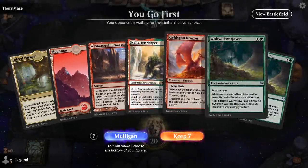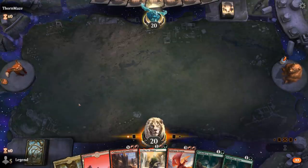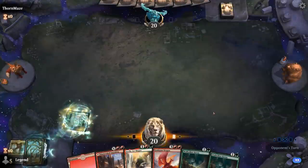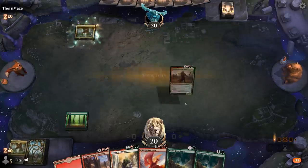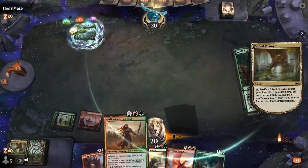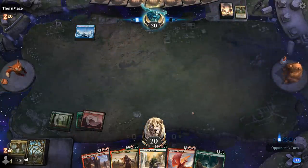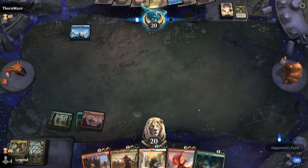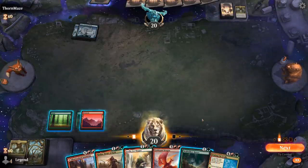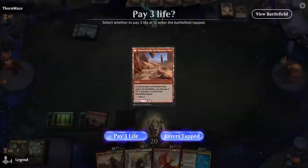We're on the play with a potentially quite powerful hand — double Haven for some early ramp into Goldspan, and Zvella as a nice mana sink. We'll fetch a basic forest to guarantee turn 2 Haven. We pick up Rada — we've got our two legendary one-offs. Next turn play Haven and still play a 3-drop afterwards. Waking the Trolls shows up — could also play Rada first, but then we can't Haven afterwards. The play is Haven into Rada, which makes it more likely to hit our land drop next turn to play Waking the Trolls.